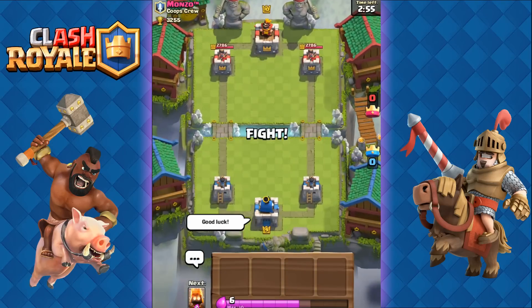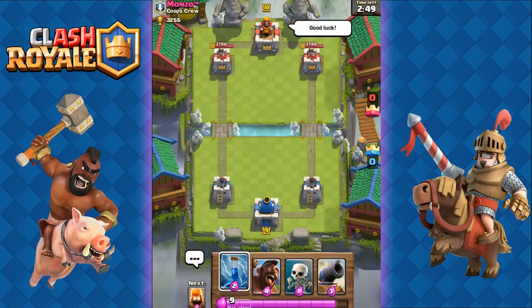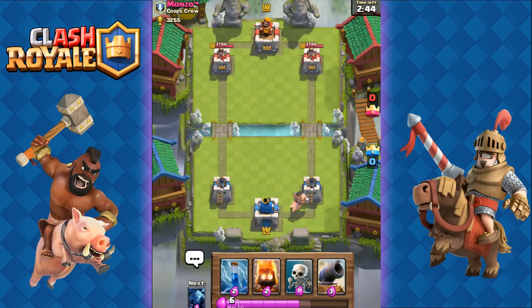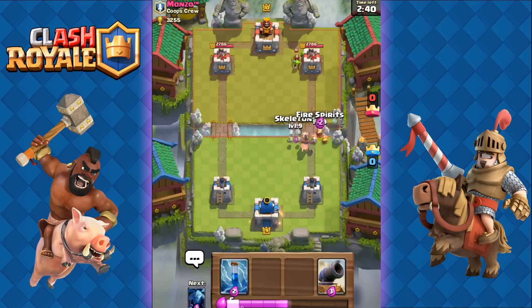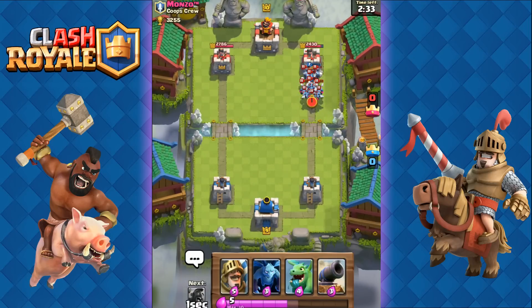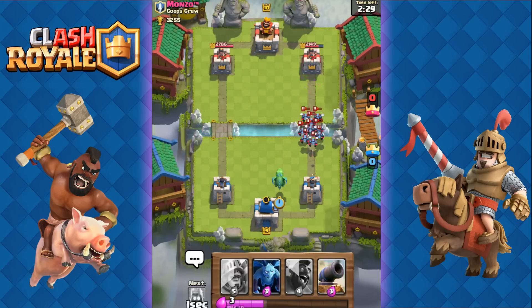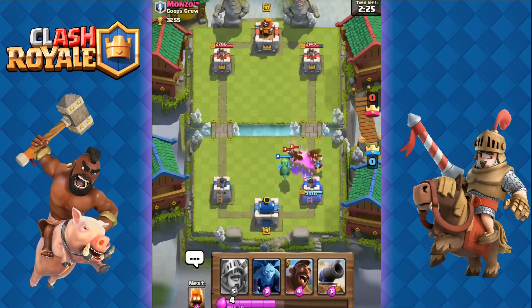Up against Monzo here — good luck. We have the Hog Rider, Skeleton, Cannon, Zap, and our next card is the Fire Spirit. We're gonna start off with the Hog Rider at the back just to generate some elixir. He's gonna go with some goblins, so we'll go with Fire Spirits and Skeletons — Fire Spirits take out his goblins. We ready our Zap, hit a bunch of his minions, and then use the Baby Dragon to take out all the remaining minions. They are level 11 so it's okay — we took them out.